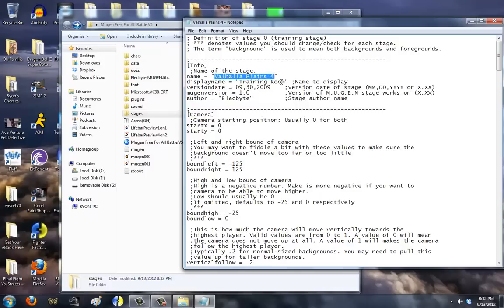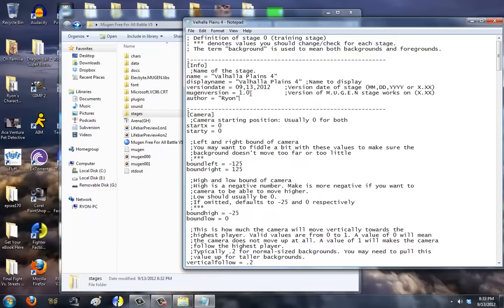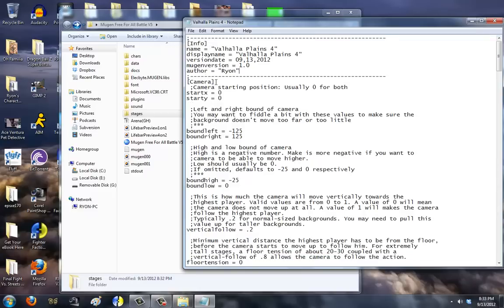The display name, which is what's going to be shown in Mugen, is Valhalla Plains 4 as well. Version date will be 9-13-2012. Mugen version 1.0, author — me. I like to erase those comment lines because I think it's ugly to leave them there. That's just me, though.